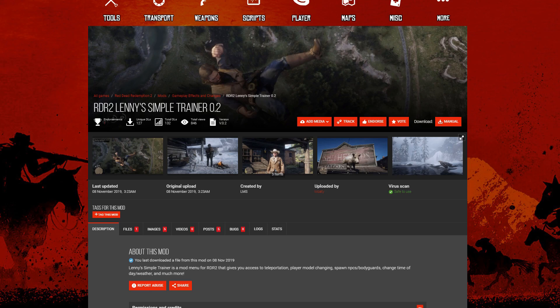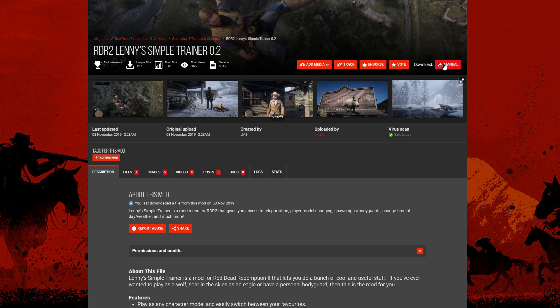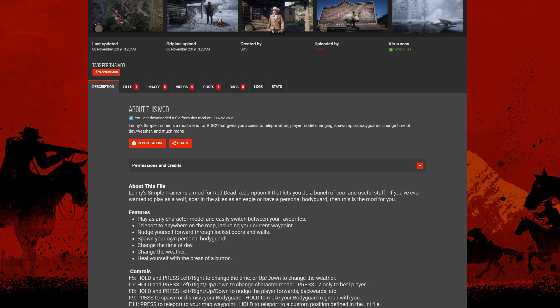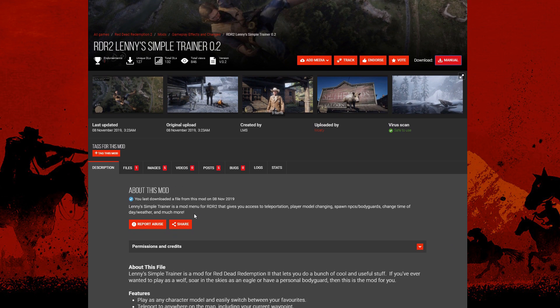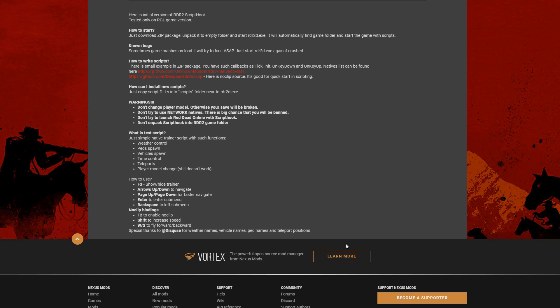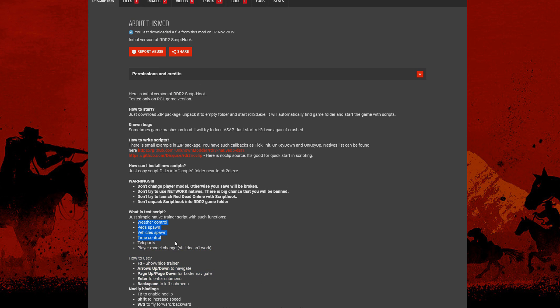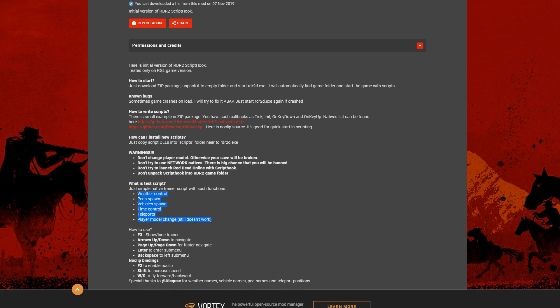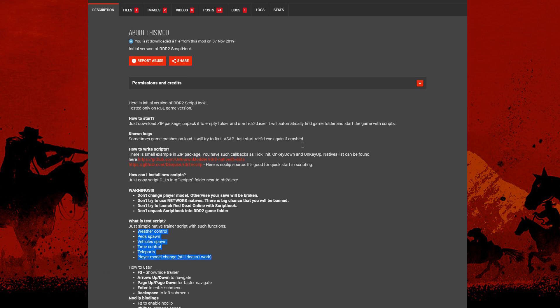Let me show you guys how to install this. All you need to do is, if you don't have an account for Nexus Mods, create an account. Then just click the download where it says manual, click that and it will download the file for you. This mod is still in development — these are all new mods that just recently came out. For the scripted mod, you just download it; there aren't scripts out yet at the moment, but you will need this mod when crazy mods come out, so it's good to know how to install it now.